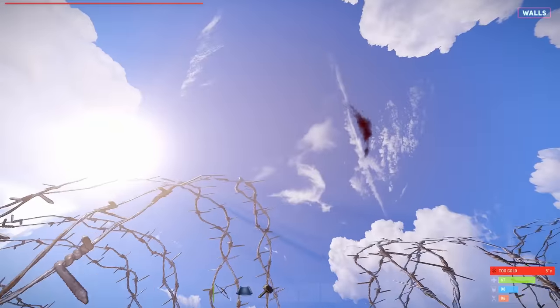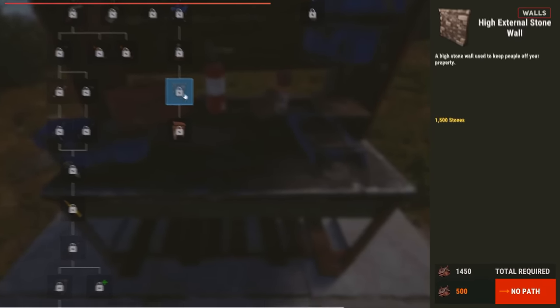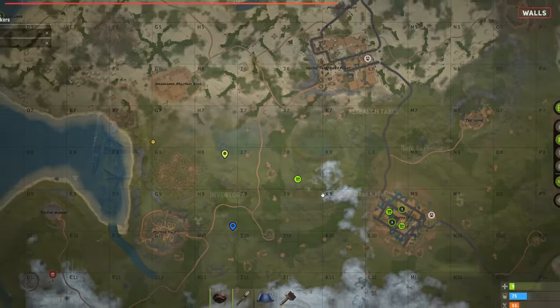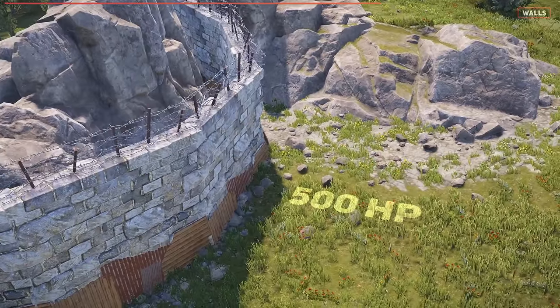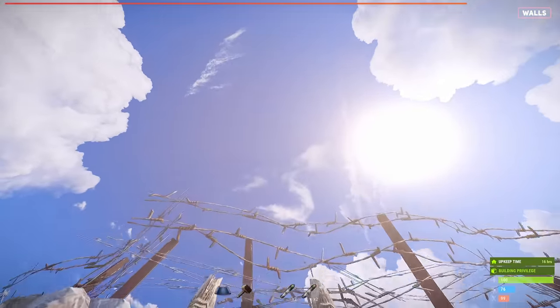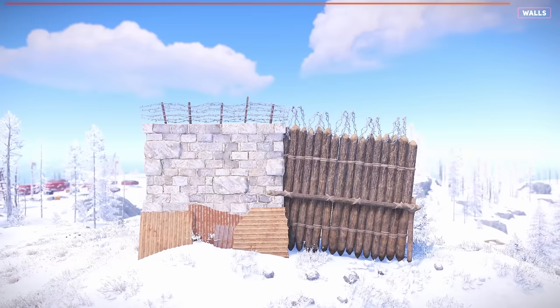If a player attempts to climb over a wooden wall with a ladder, the spikes will deal damage every time the player moves through it. The strongest compound wall is the stone tier, which requires a level 2 workbench and 1450 scrap to unlock in the tech tree. Stone compound walls can also be found in certain loot boxes and are often sold by other players. If you're able to find a stone wall, you can research it directly to skip the tech tree and save some scrap. Like wooden walls, stone walls have 500 HP but are stronger in every way. They can't be burnt down and require explosives to destroy, so players will likely try to find ways to build around them. If players attempt to climb over with a ladder, the spikes will deal damage every time the player moves. You'll need to make sure your walls are within the radius of a tool cupboard, as they will decay after 8 hours.